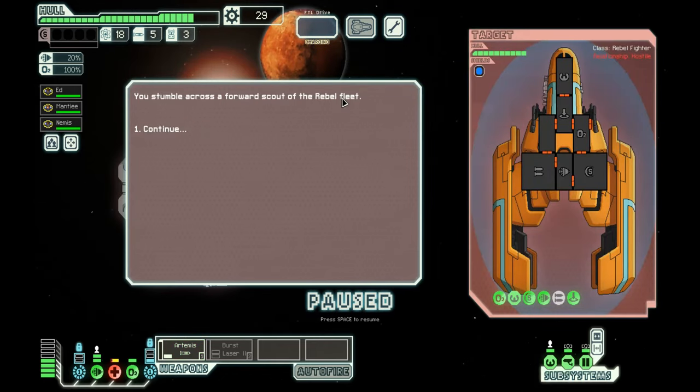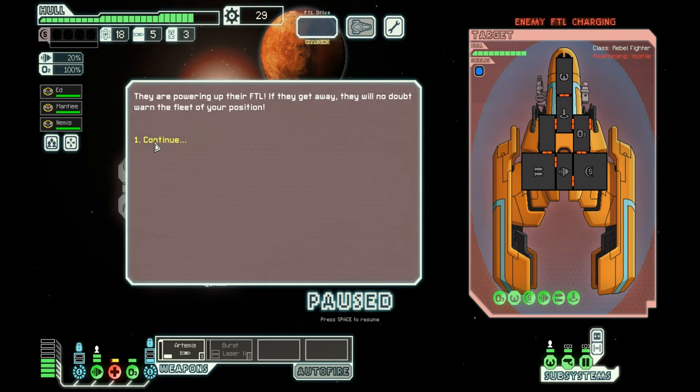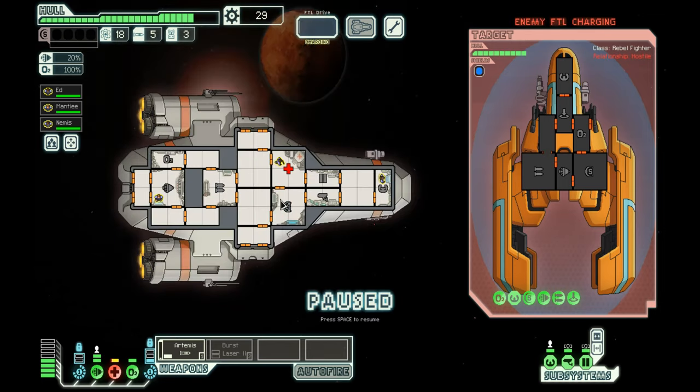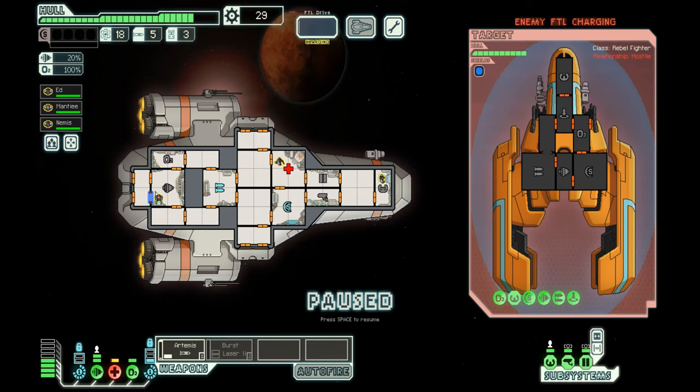FTL mixes the whole turn-based real-time strategy thing to capture the experience of captaining a spacecraft. You stumble across a forward scout of a rebel fleet — they're powering their FTL, they may want to get away, but they will be able to warn others. All right, no more Mr. Nice Guy.